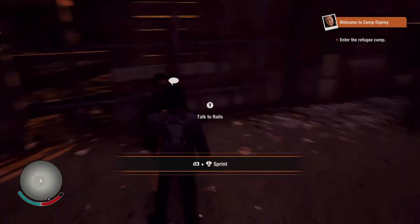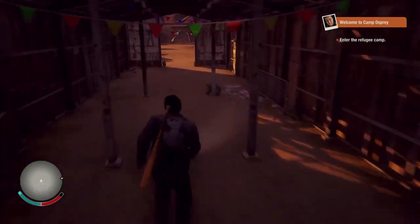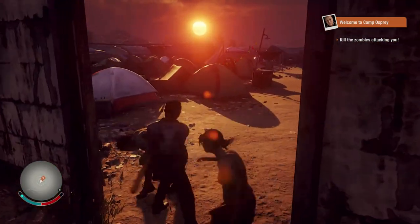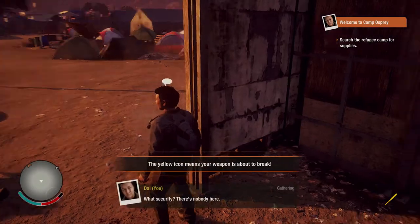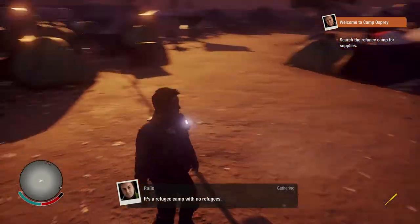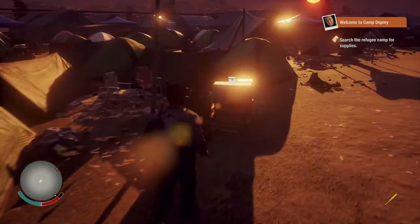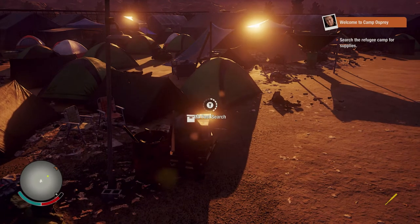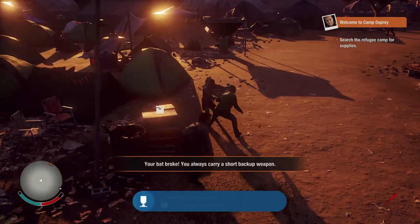Dude, we gotta keep moving — that gate won't hold them long. Apparently we're already starting off by running away. We're in the thick of it. At least we have a baseball bat. There's no security — nobody's here. You never go into a port-a-potty in the zombie apocalypse. Turning the flashlight off — didn't realize I could do that. Fast search — oh man, my baseball bat broke.